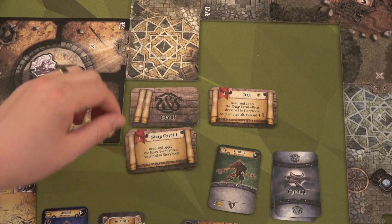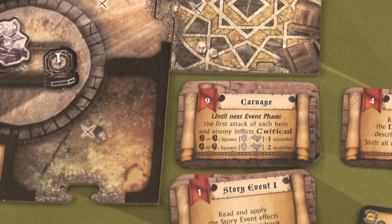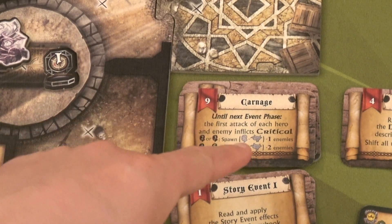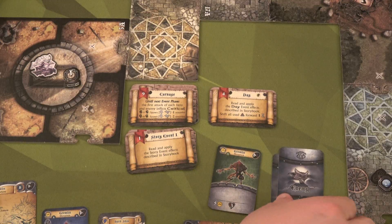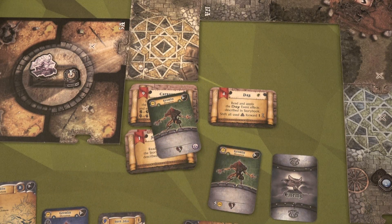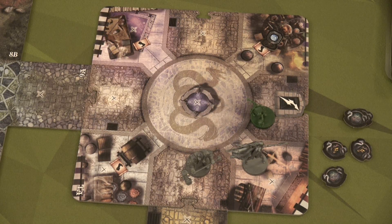Since we have no event card flipped up, we have to draw the next event card, and we get Carnage. Until next event phase, the first attack of each hero and enemy inflicts critical. Oh, I get to show you guys critical — but that's not good. Well, maybe it's good for us if we can hit that blue gremlin first. But we have to spawn: three heroes, one enemy out minus another enemy — so we're just going to spawn a single enemy. We get the other green gremlin. That green gremlin will spawn at this gate. There's only one gate open, so easy to decide.